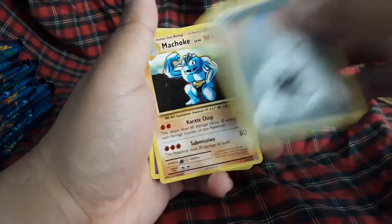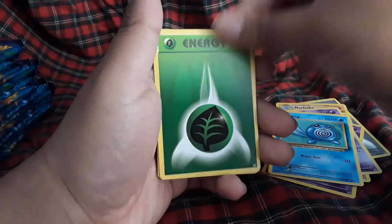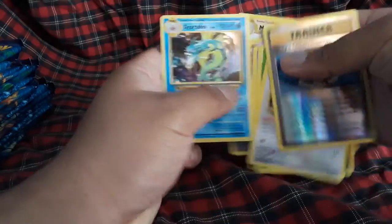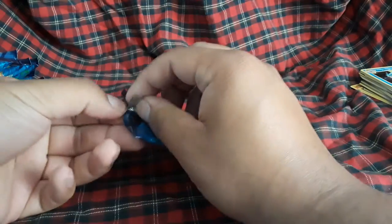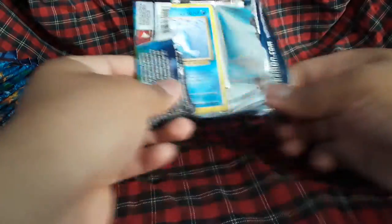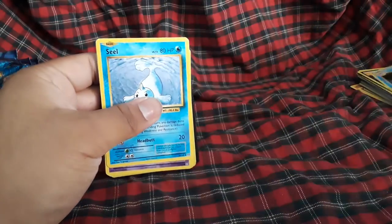Double Colorless Energy, Machop, Koffing, Onix, Nidoran, Poliwag, energy, Rattata, Misty's Determination — yes, Gyarados holofoil! He's a bit off-centered but anyway, Gyarados hollow! Let's go! Can I get some more? Look at that beauty, look how gorgeous that is!